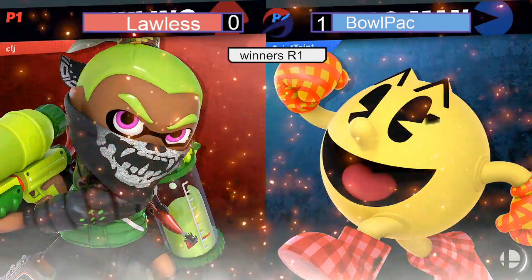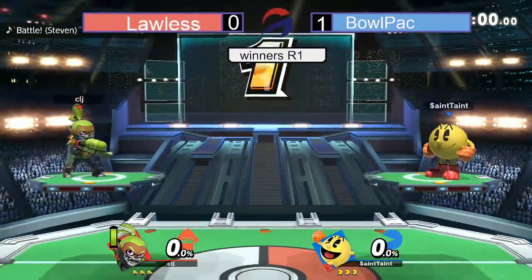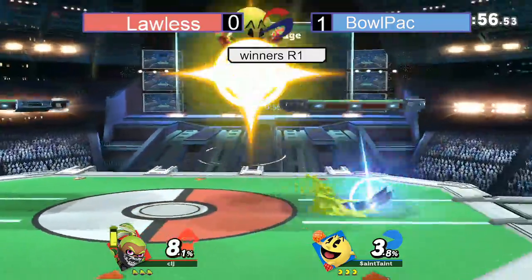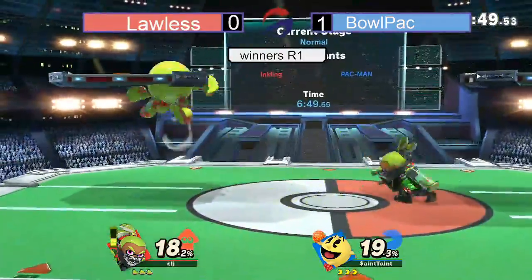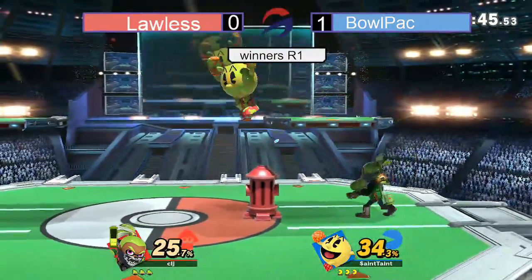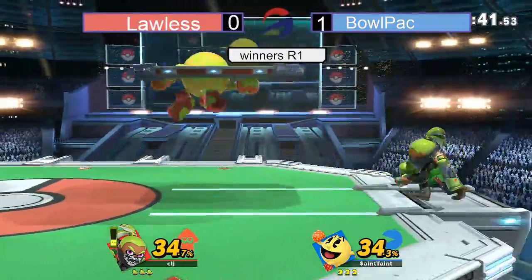Lawless is sticking with the Inkling, swapping the skin though — maybe getting that counterpick on the skin. Back on PlayStation Stadium 2. Lawless is the best Inkling in the region. We have Bullpack starting off, grabbing 25%, playing it slow.